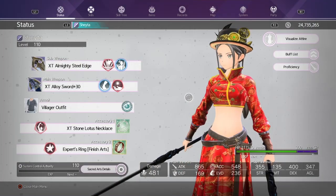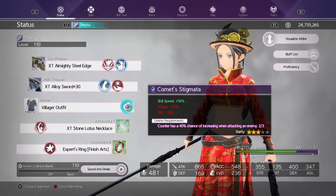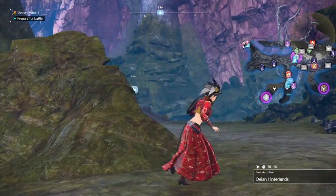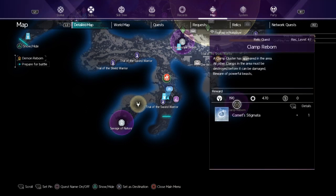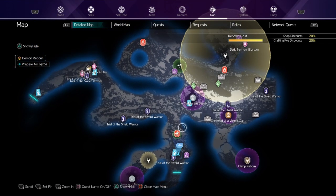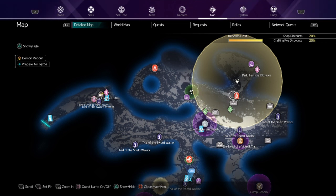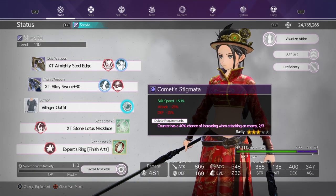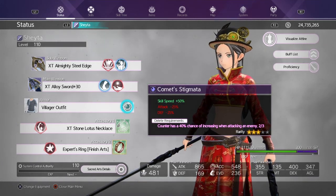Starting with proficiency, I recommend getting the Incarnation Comet Stigmata. I'm going to teleport to the area where you can get it. This is the area — you get it from the Clamp Cluster right up here called Comet Stigmata. All you do is take out these clamps: one right there, one right there, and one over here, then make your way to the Clamp Cluster. The reason you want this is its effect: Skill Speed plus 50 percent. If you're farming proficiency or weapon bond, you want as much skill speed as possible.